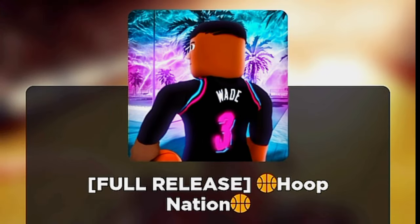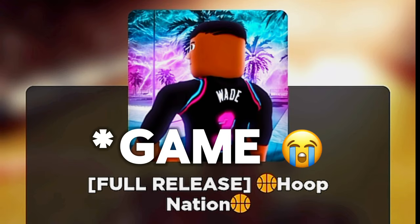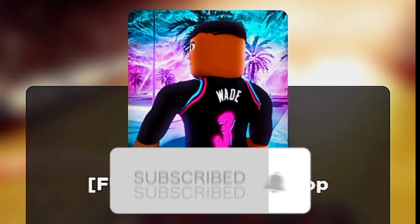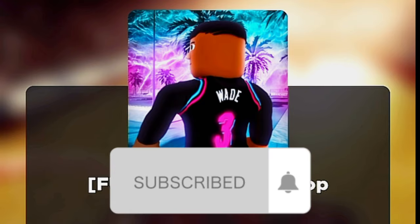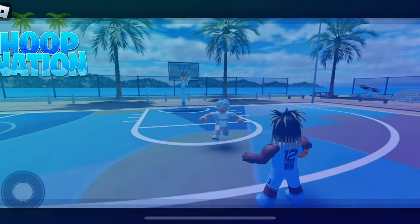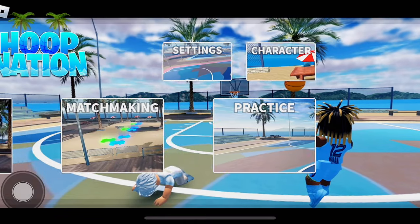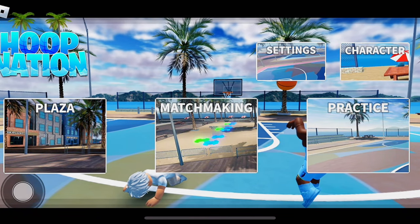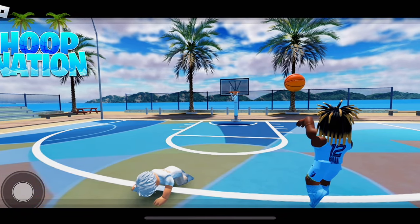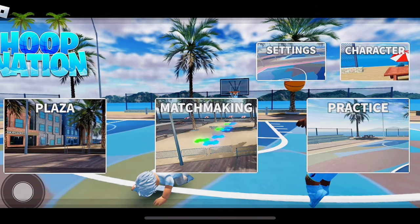In today's video we're playing my boy Ryan's official basketball league called Hoops Nation — it just released. I'm going to be testing it out. This looks pretty clean. Oh my goodness, his ankles are gone! I'm going to do that in the game, I promise. If I click the top screen it disappears — pretty cool.